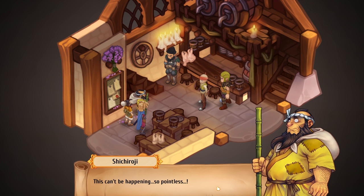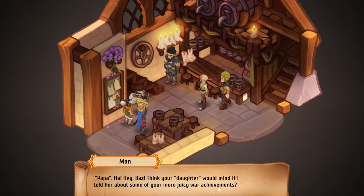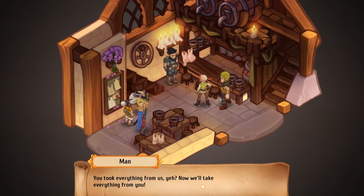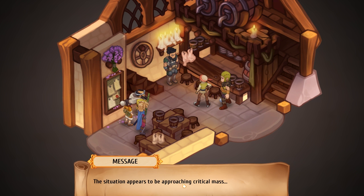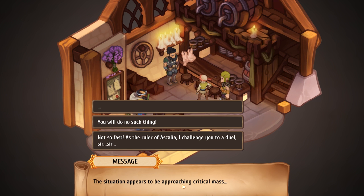This can't be happening. So pointless. No, stop — leave Papa alone. Think your daughter would mind if I told her about some of your more juicy war achievements? Oh, finally found your marbles, big guy. Come on then. You took everything from us — now we'll take everything from you. Papa, stop. Why are you weirdos even doing this? Leave my dad alone. The situation appears to be approaching a critical mass. You can challenge them to a duel or just tell them. Let's go with the duel — it's probably the best option. As the ruler of Ascalia, I challenge you to a duel, sir.